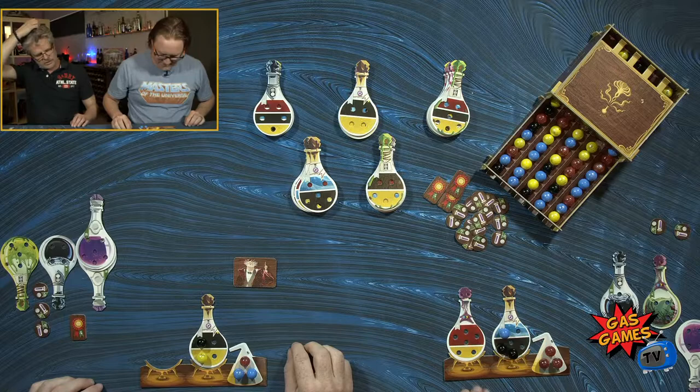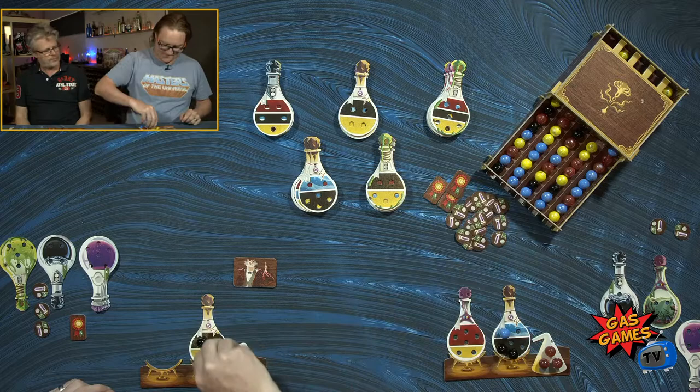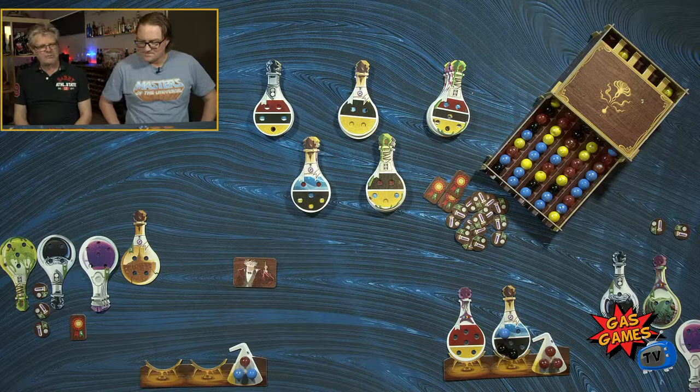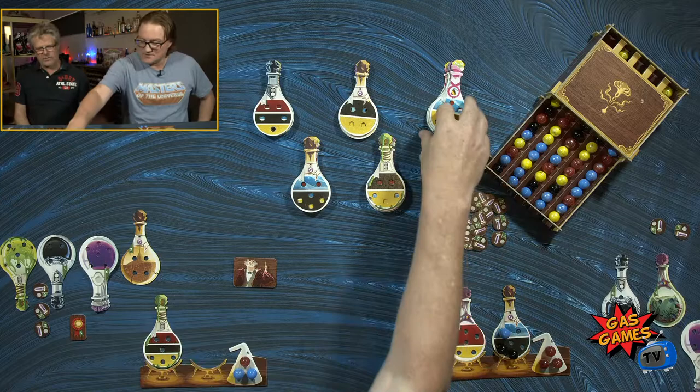I could consume both of those to take a black and a yellow off the front. Completing that potion — I'm going to wallop everyone. I'm one away from a set of five, and the potion that is there now will do a set of five. So if I can get two blacks and a blue.